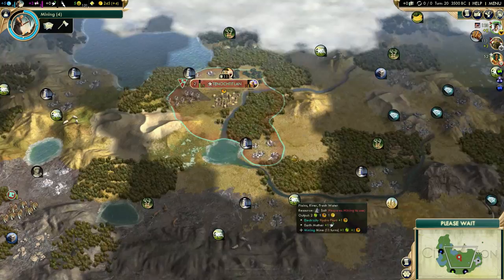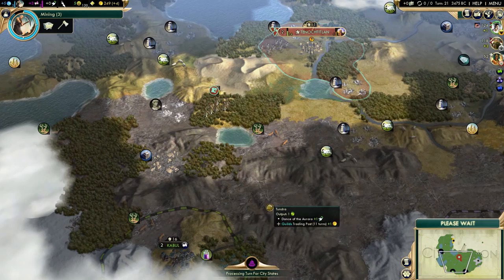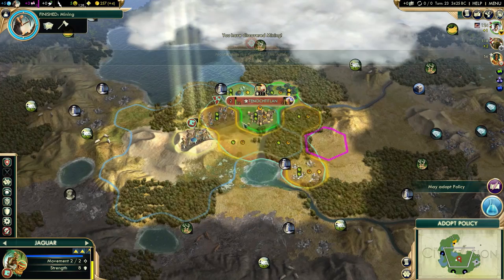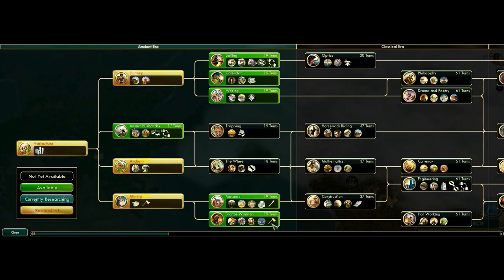I need to scout to the north of my capital a bit to find the best city locations. This is a pretty nice area. I do have marble to the west, so I might want to grab that. There is a natural wonder - not the best natural wonder ever, but it might be worth grabbing if we get the World Congress proposal that gives culture from natural wonders in the future.